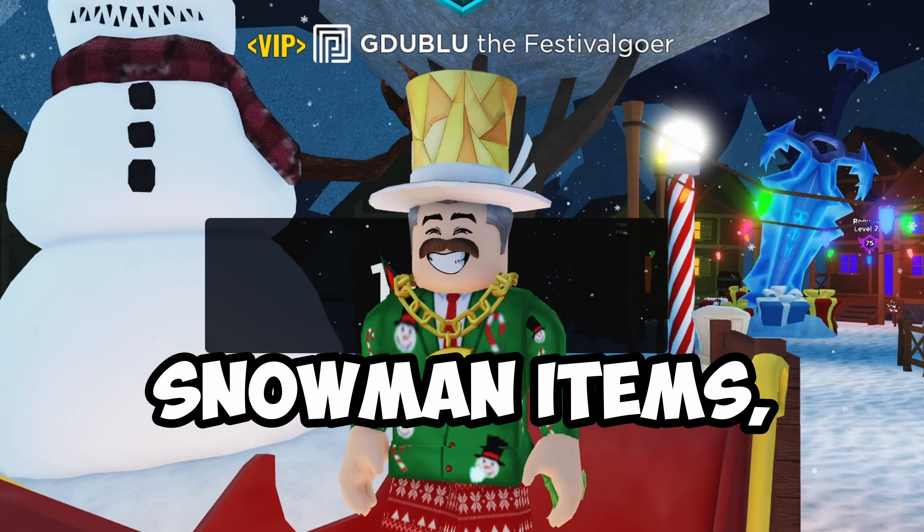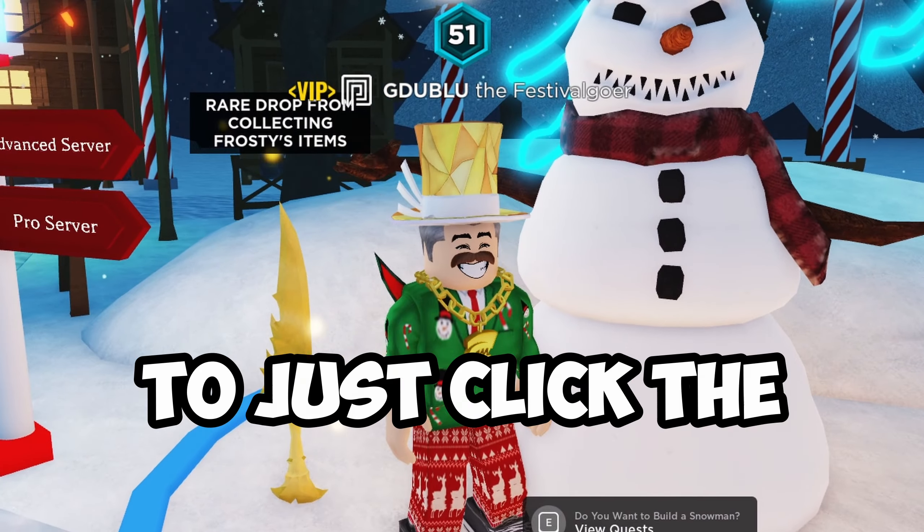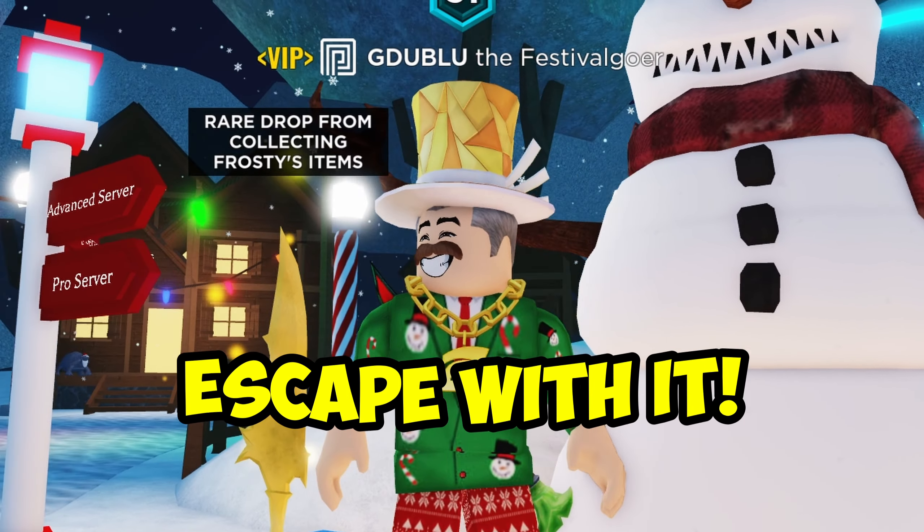Between the snowman items, cookies, and presents, you can only carry one of those out of a map at a time. So you are going to want to just click the snowman item and hold on to it the rest of the time you're in the map, and then try to escape with it.